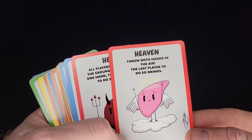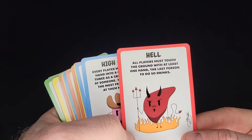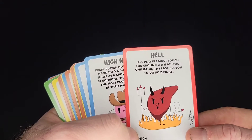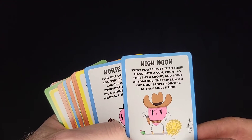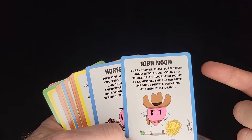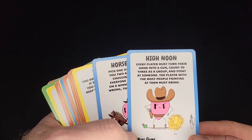Heaven: throw both hands in the air — the last player to do so drinks. Hell: all players must touch the ground with at least one hand; the last person to do so drinks. High Noon: every player must turn their hand into a gun. Count to three as a group and point it at someone. The player with the most people pointing at them must drink.